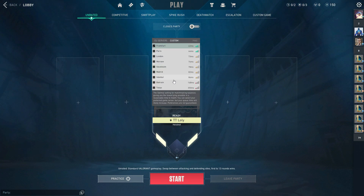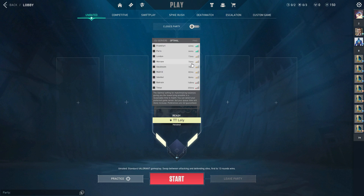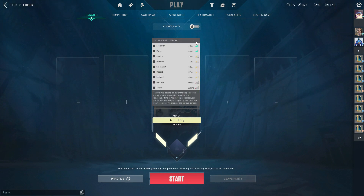To get the best ping, you need to choose the best server for yourself. If you don't, the game picks random servers — sometimes it will put you on Tokyo servers at 350ms, which is really bad in a competitive game. So before entering any game, choose the best servers for you and your teammates.